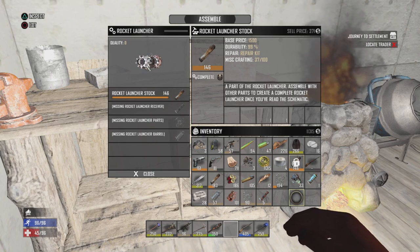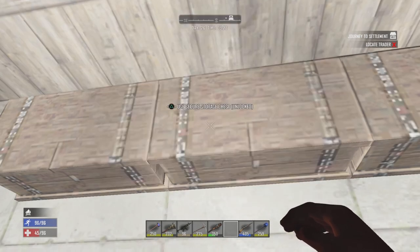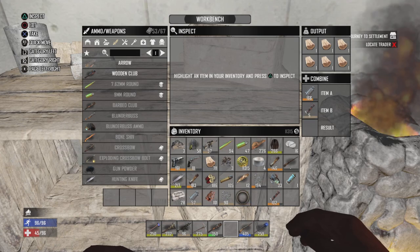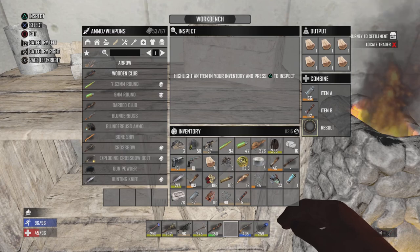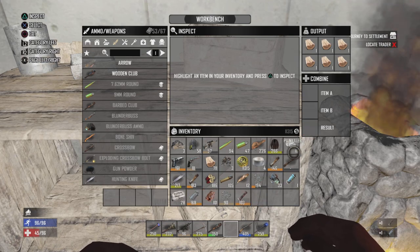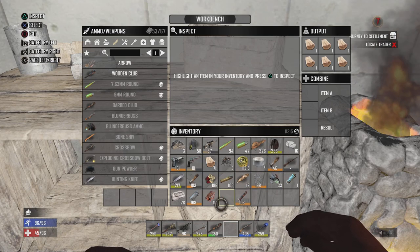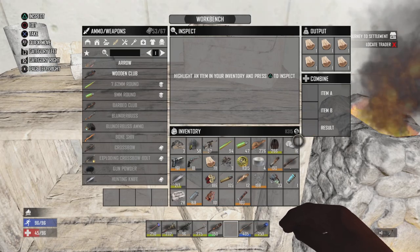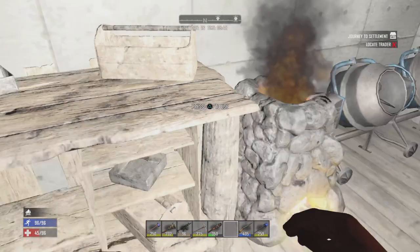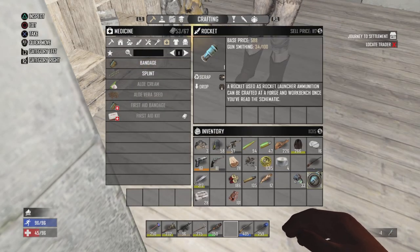I'll combine the parts, you can have the full RPG. Not something I use too often, but there you go — there's your rocket launcher and there's a rocket for you. The barrel is 168, we got a level 103 receiver, rocket launcher parts at 198. We'll merge the stock together — 190. The rocket launcher came out at 174, 165. Here's the R3 rockets I found out of the treasure chest, right in the grass.